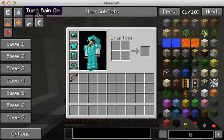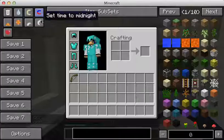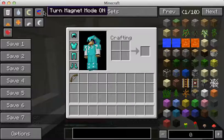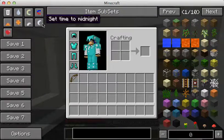You can turn on rain and turn it off. You can turn on magnet mode — that means things that are far away that you can't reach will come straight towards you. And you can set the time to dawn, noon, dusk, or midnight.